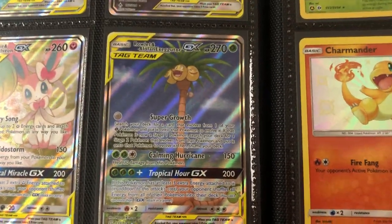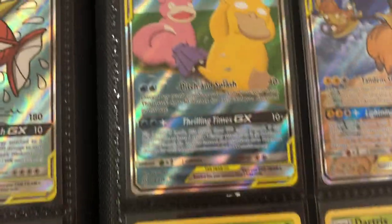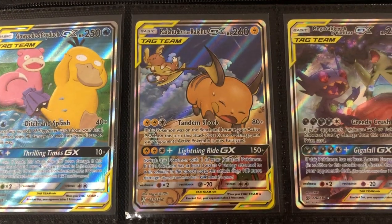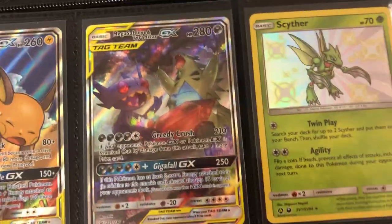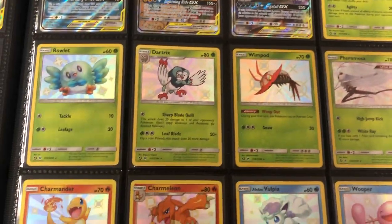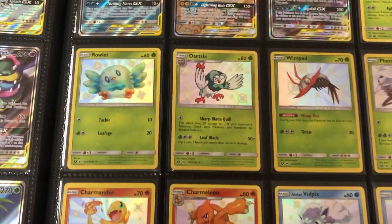Unified Minds. Now we got Rowlet and Alolan Exeggutor chilling on the beach — super cool card. Slowpoke and Psyduck with a Shellder biting his tail — I love that one. Raichu and Alolan Raichu — one of my favorites — and then my favorite card from the set, Mega Sableye and Tyranitar. Now you can see we move into the Shining Fates subset. They all have the alternate art mark, so I had to include them.